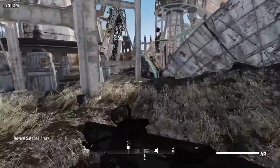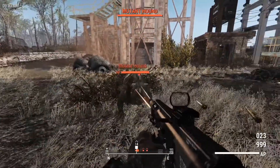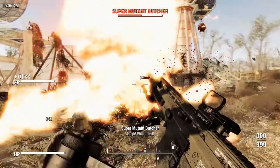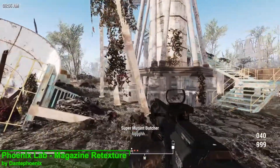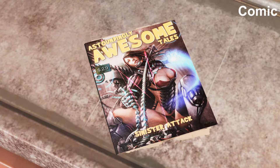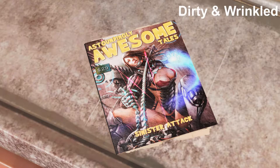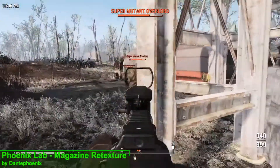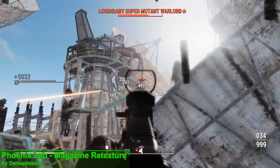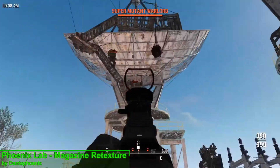What's up guys, I'm back once again to show you some of the hot mods of the week. The first one is a magazine retexture — the Phoenix Lab Magazine Retexture — which comes in six different files: clean, comic ink, dirty, dirty and wrinkled, and old dirty and wrinkled. All of these files are from the Astoundingly Awesome Tales page, so if you want to overhaul every single comic in the game you'll need to download every single mod.